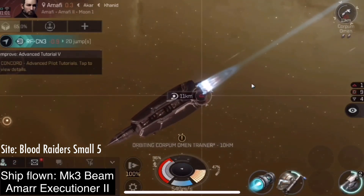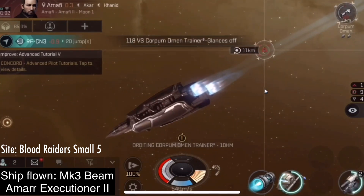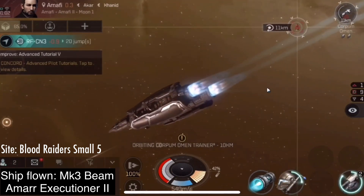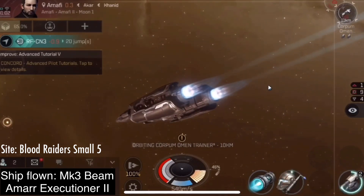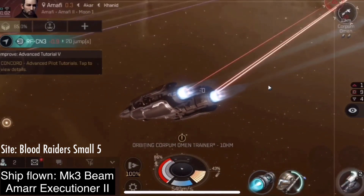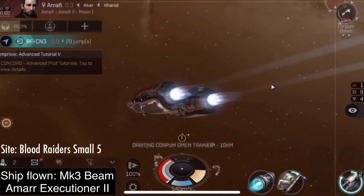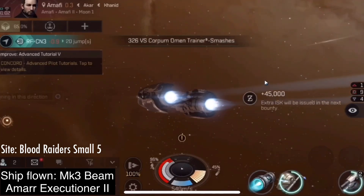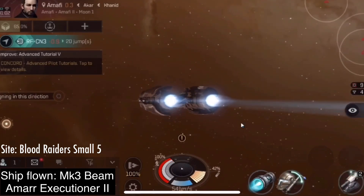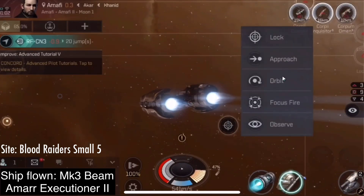Any of you out there with alpha clones that are looking for a way to get into the game to make enough money to go omega eventually, I suggest you get one of these ships — the second version of the tutorial frigate. Fit it out to Mark III. Come out to low sec and look for sites like these. Do small fives, and only small fives. Even after you upgrade to Mark V weapons, stick with only small fives. It's very good income, very safe.